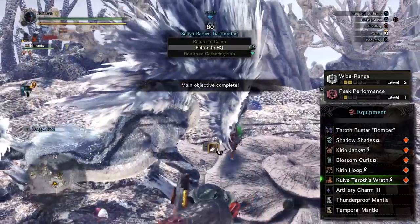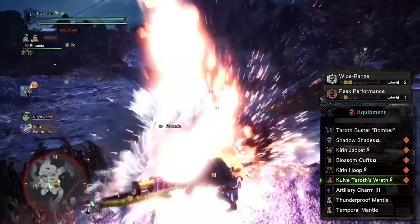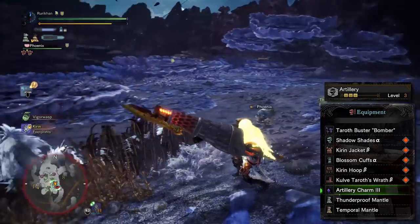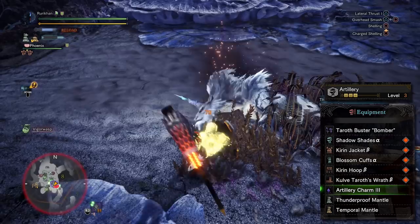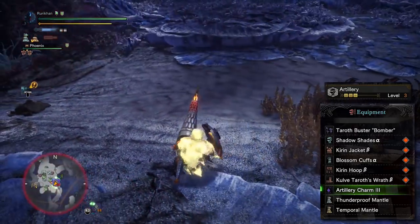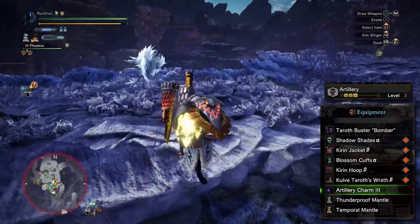I needed a tier 2 decoration slot in this set, and you'll see why. We're rounding things out with an Artillery Charm level 3. The reason the Tear Off Buster Bomber works so well with this set is that the only skill you really need to maximize shelling damage is artillery level 3 — that's it. You don't need to worry about rare decoration slots to get full damage output.